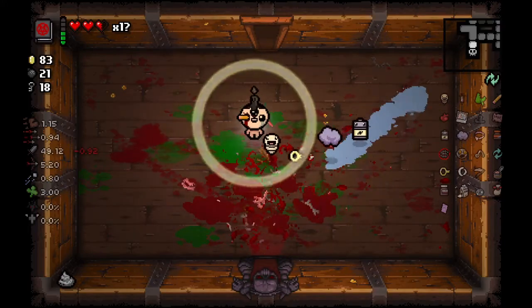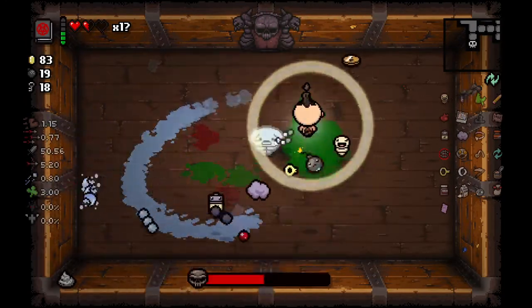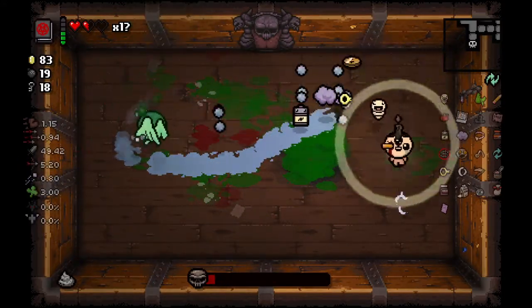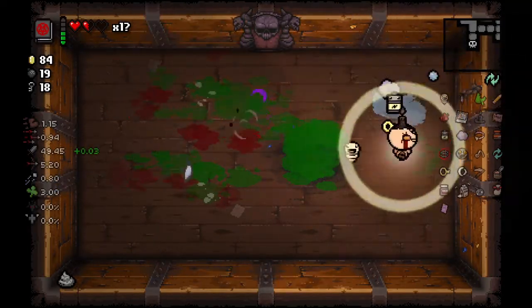We got enough health — yeah, I think we'll be fine. Even though I just hit into him. Just try and go on the opposite side of the bomb — then I can hide behind his body because all the bombs will just move towards him.